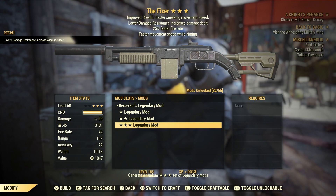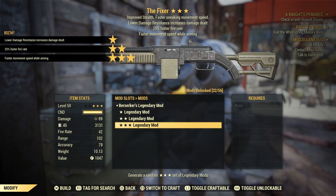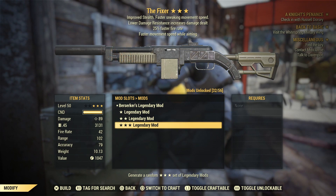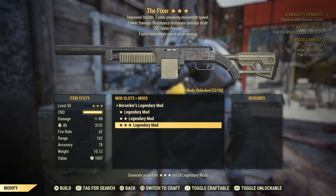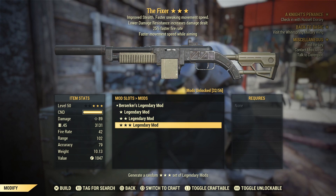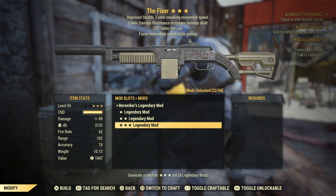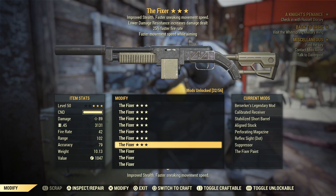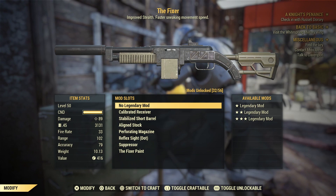Berserker's this time — the lower your damage resistance, the more damage you deal. We've got 25% faster fire rate and faster movement speed while aiming. I'm not a fan of Berserker's, maybe because I've never really used it. I may actually try it in the future. The 25% faster fire rate is always very nice; faster movement speed while aiming is pretty boring — you're going to use vats with an assault rifle.